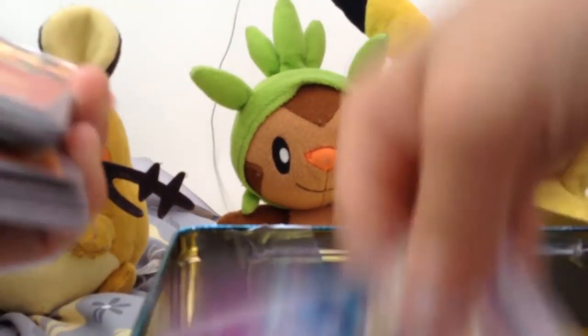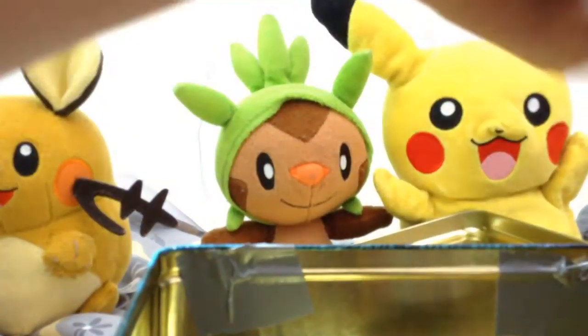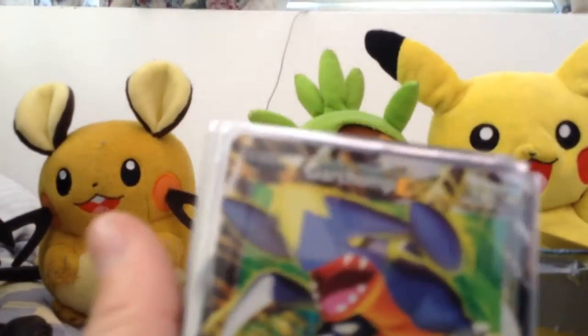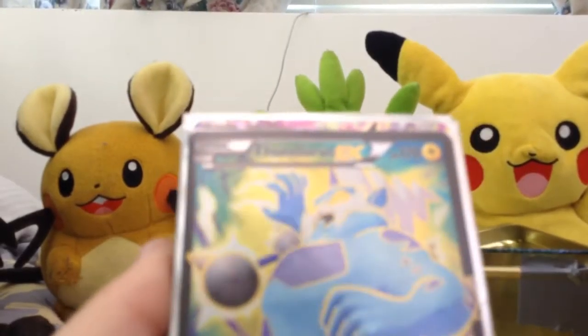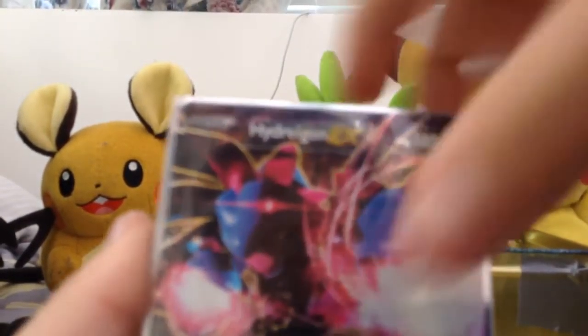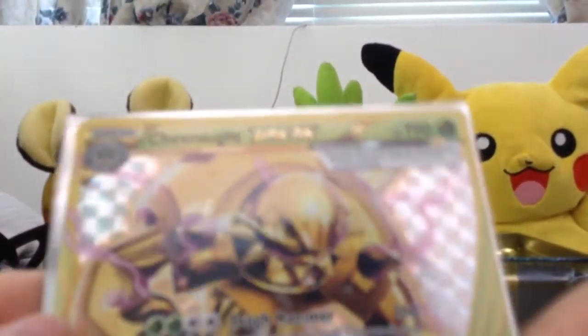Bunch of Japanese Pokemon cards. What are these? All these — there's some holos as well. Let me show you the EXs. Primal Kyogre, Mega Gardevoir, Full Art Garchomp EX, Mewtwo EX from Breakthrough, Thunder EX Full Art, Hoopa EX, Hydreigon EX, Rayquaza EX, and a BREAK card. Let me get this out of the sleeve so you can see it well.